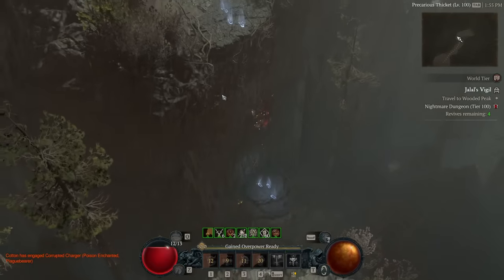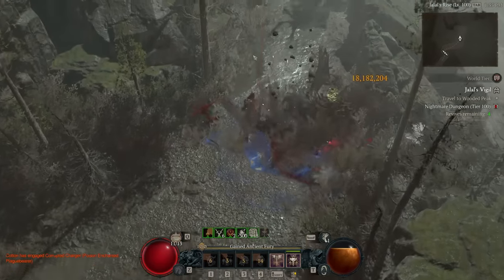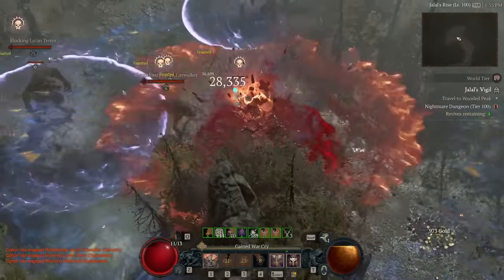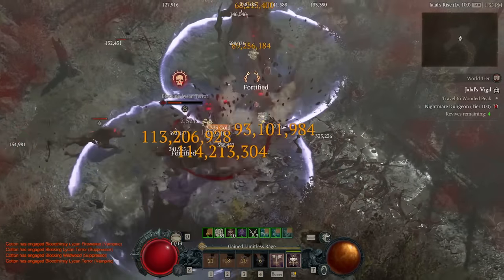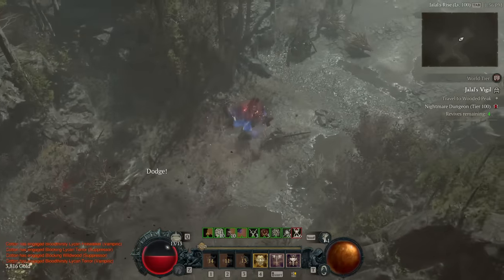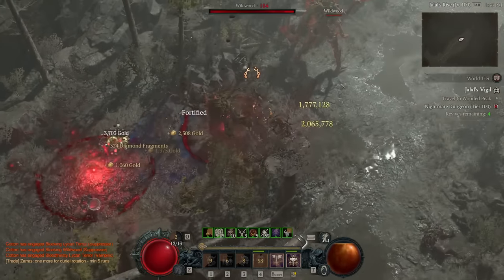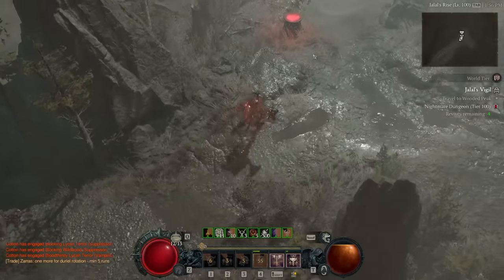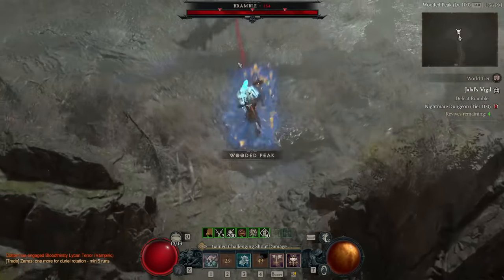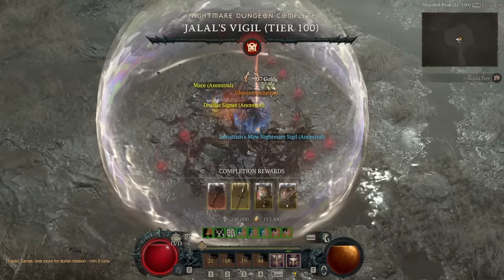That's it then — the build that I think Barbarian has the best shot of tackling Abattoir of Zero with. Honestly, the version of this build with all four uber uniques running at the same time is the build most likely to have a chance at reaching Tier 25 of the Abattoir out of any class or build in the game currently. I hope you've enjoyed this build guide, and I hope you enjoy this more defensive variation of Hammer of the Ancients if you try it out. Let me know your thoughts, and let me know how it goes come release of the Abattoir. Like if you liked the video, subscribe for more, and until next time — stay sweet.